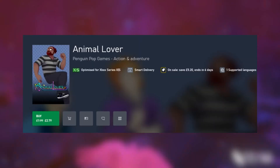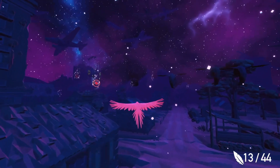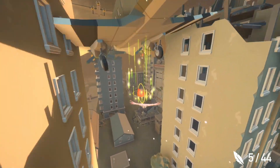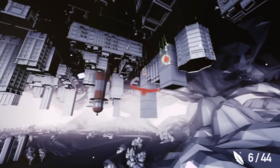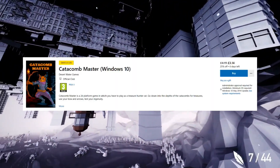Animal Lover is yet another visual novel this week. Evil forces have turned five hunky time-displaced boys into animals. It's 65% off at £2.79 and rated two stars. Up next is a bunch of Windows 10 games from Desert Water Games.